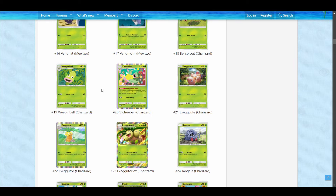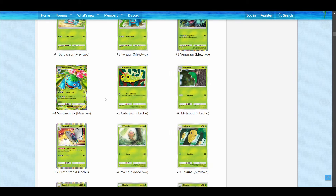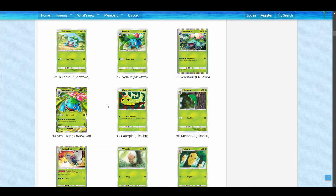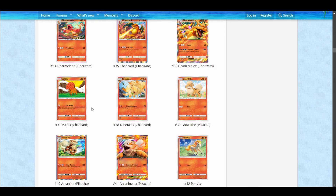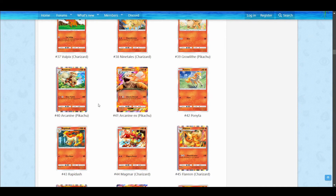In the Grass video I talked about how Grass Pokemon have solid damage outputs but you're really thinking about healing, disruption, and fast attacks. Fire is definitely a big damage output type in contrast. If you want to do big damage, Fire is good, but it does come with a big energy cost as well.